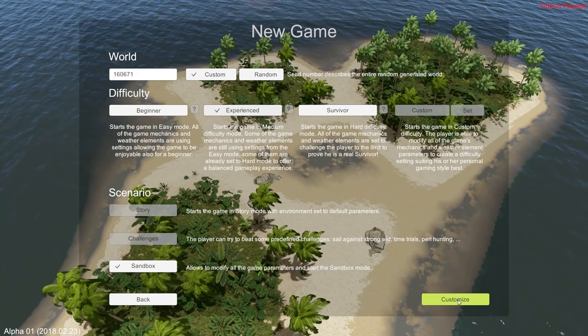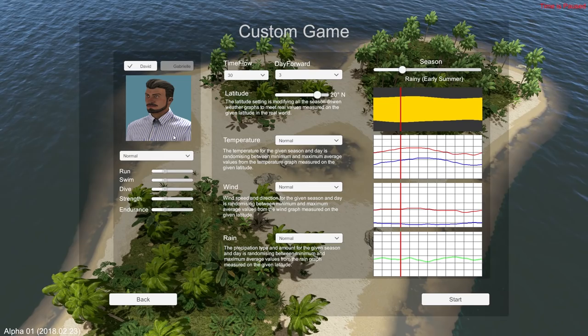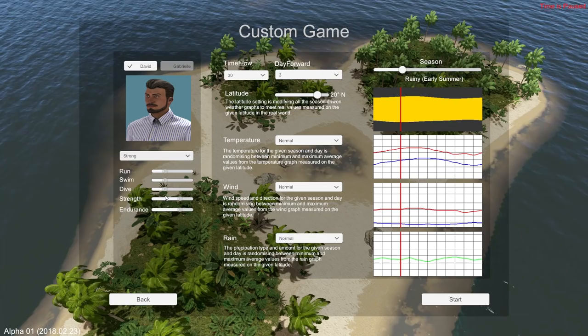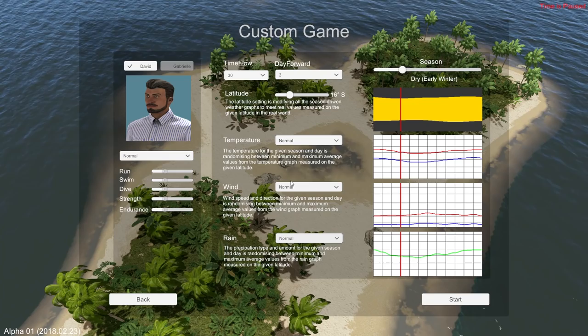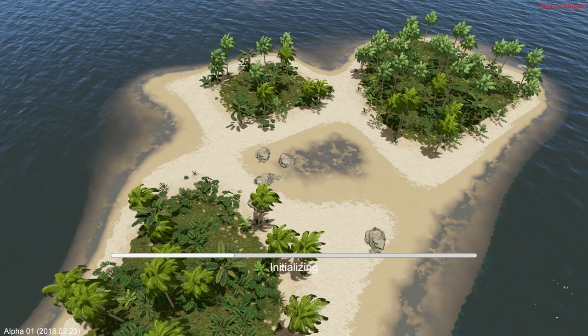Over here we have David - there is no Gabriel, so we're just David. Fantastic facial hair. You can choose from a couple of different settings: lazy where all your stats are super low, athletic where running and swimming is decent, or strong. Let's just be a normal guy. You can mess with your latitude, the seasons - look at how things manipulate themselves as we move back and forth. Early winter drive sounds pretty fun. You can mess with temperature, wind amount, amount of rain. Let's keep everything normal. Time flows at 30 - I'm assuming that's 30 minutes equals a day.